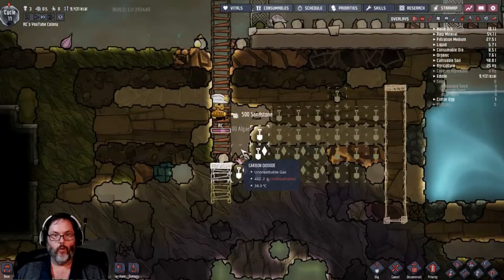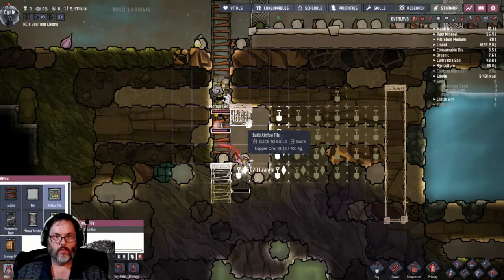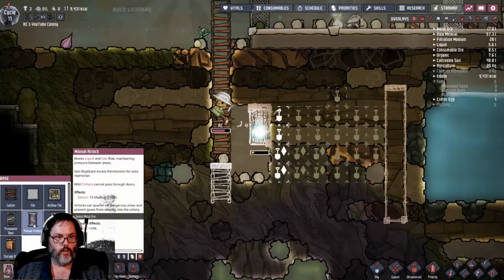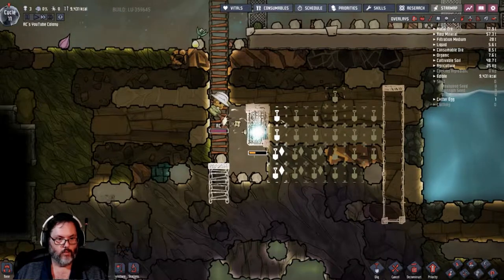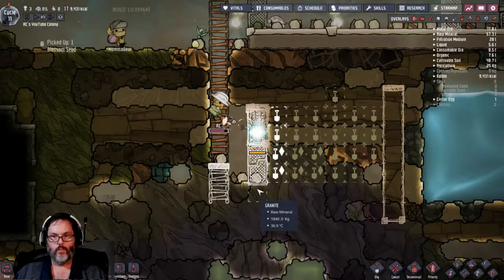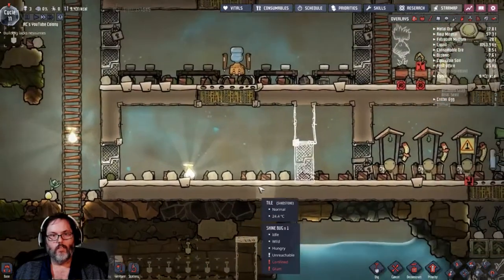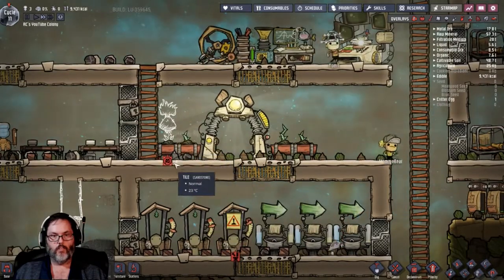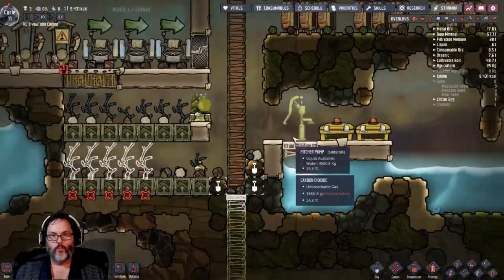We're actually coming down here - I want airflow tiles and a regular airlock, just a pneumatic door. We need water - no seed, that's good. I'm going to do one more just to make sure it comes down far enough.